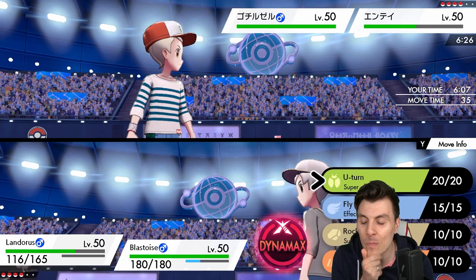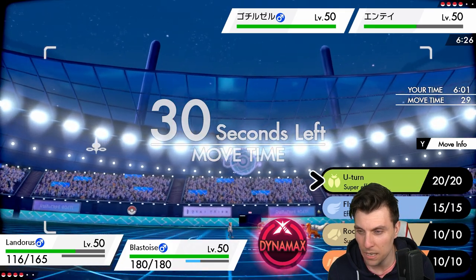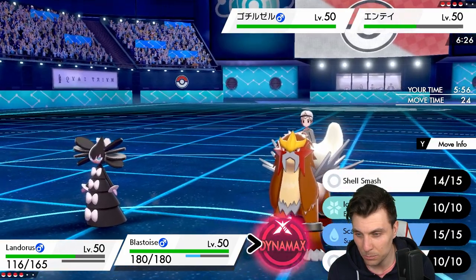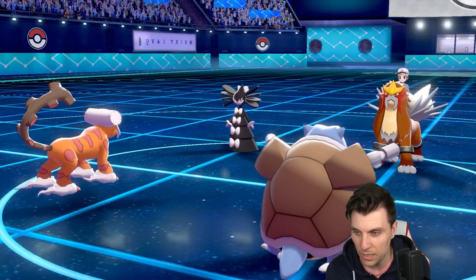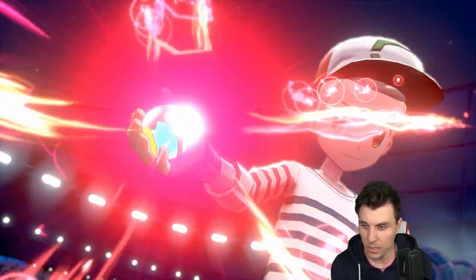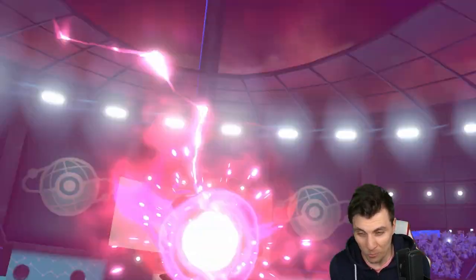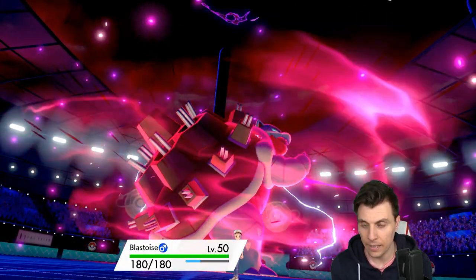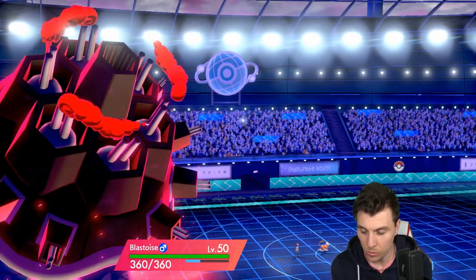Does my opponent Ally Switch here? I think they may. We could potentially U-turn and double up into Gothitelle. Let's go for the Goth — let's not worry about the Entei right now. If they Ally Switch they get super punished, meaning Landorus gets off the field and there's no Trick Room going up this turn. If not, we hopefully get the Gothitelle with the combination of attacks, plus we start the residual chip.